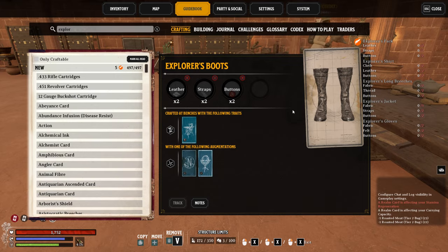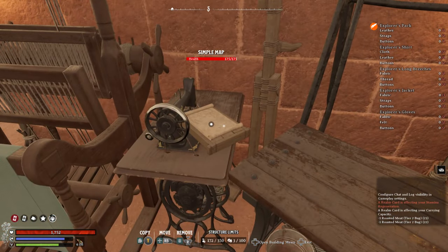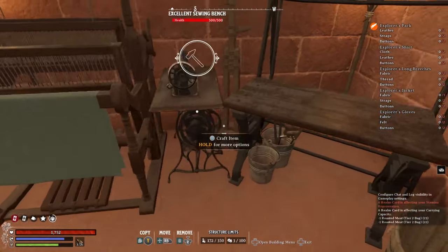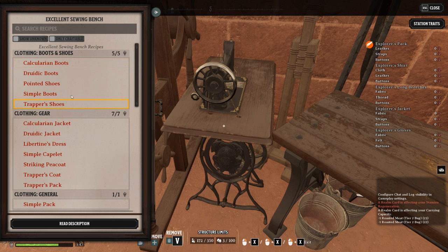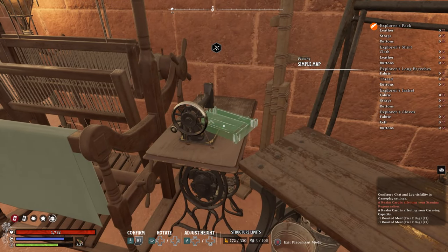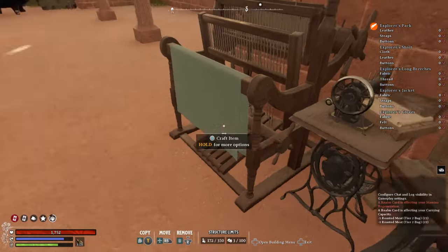So if I go to my excellent sewing bench, notice right on it I have my simple map. If I go into it, you'll notice that's why it shows my Explorer items. If I take the simple map away and place it elsewhere where it's no longer providing the augmentation buff to my sewing bench, and I go back to my sewing bench, you'll notice that that recipe has disappeared. I still know that recipe — it's just that I don't have the augments required at that station to craft that item. So if you've ever purchased a recipe or schematic and you go to a crafting station and it's not there, the likely cause is that you don't have the necessary augmentations.